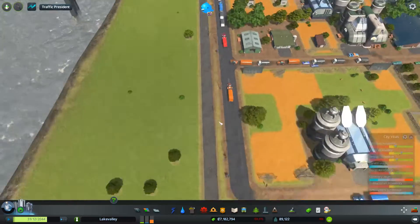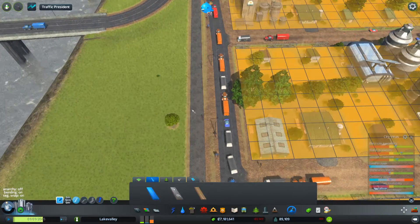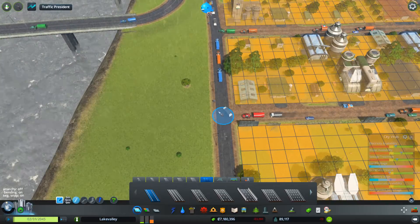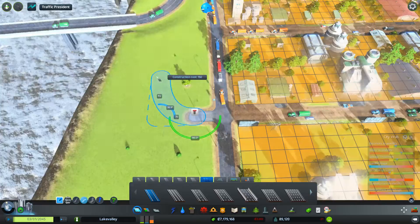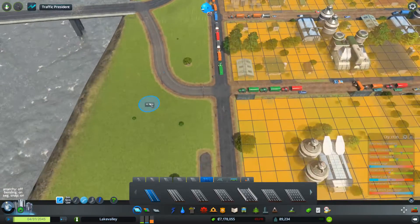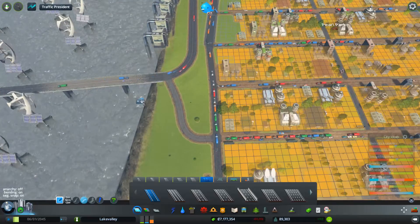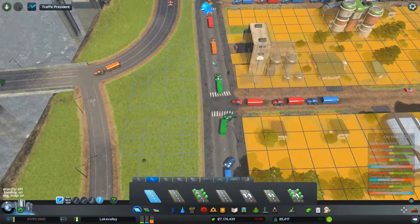I kind of want to maybe from here... That road doesn't — that path doesn't get used much, but let's still do that. And then we'll curve it. It might save some vehicles having to go up that end. Well, that's only one wide — that's a problem.